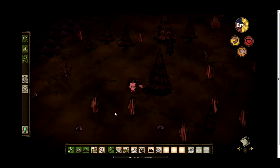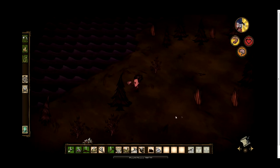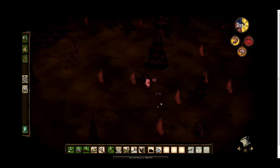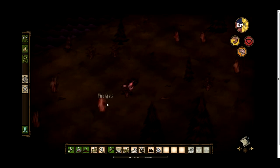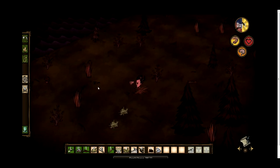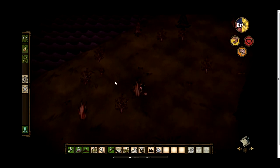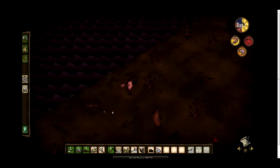Various things decrease your sanity in the game. For example, darkness, certain biomes — the graveyard will decrease your sanity — and also rain decreases your sanity. Certain monsters also decrease your sanity when they attack you. But I'm not going to cover everything in this video.